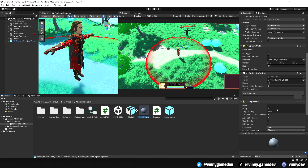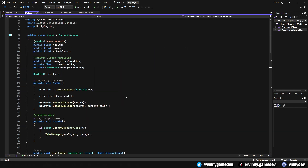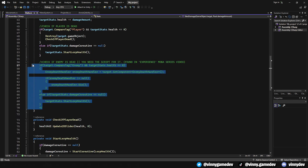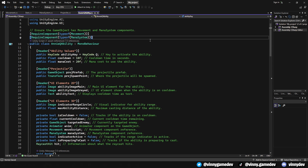I also have another sphere projectile which will resemble a fireball — all this will have is a projectile script attached to it. There were some changes I made for the movement, stats, and mana scripts. In the movement script, I removed the highlight manager script variable. For the stats script, I removed the target health variable completely and replaced all references with just health. I also commented out the part that handles experience since we won't be needing it for this series. For the mana system script, I added a void at the bottom called AddMana, which we will call when we refund the mana after killing an enemy.